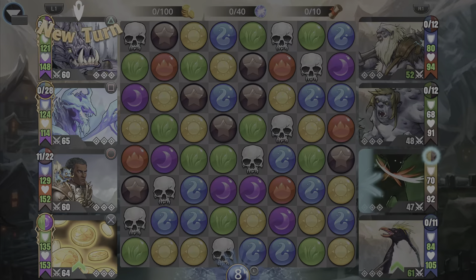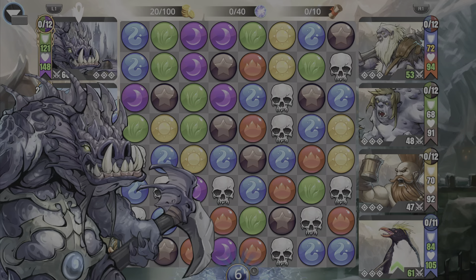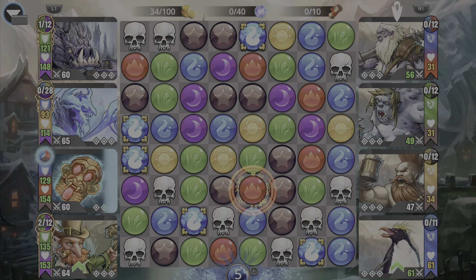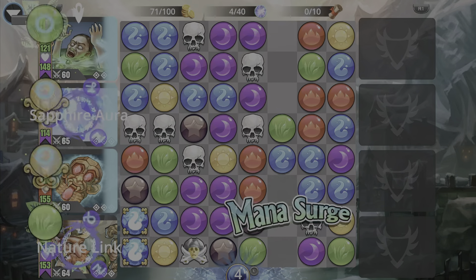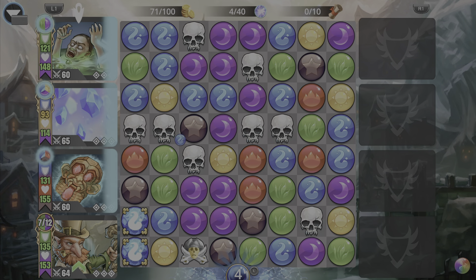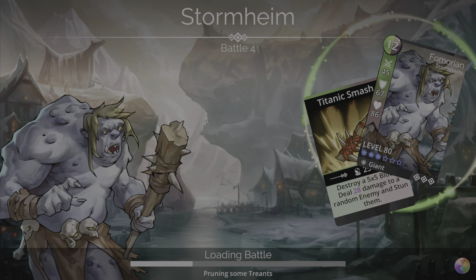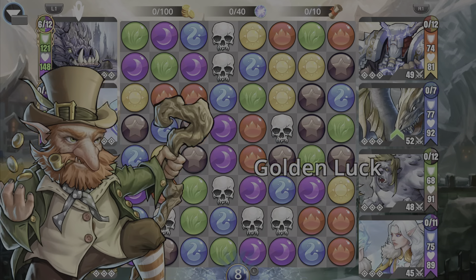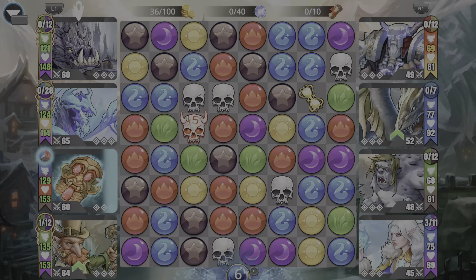I tend to prefer using all three Medals of Nisha rather than using two medals and getting a 20% start from Anu. That's usually not my preferred route for trophy farming — I want all the magic going to the troops to deal maximum magic damage.